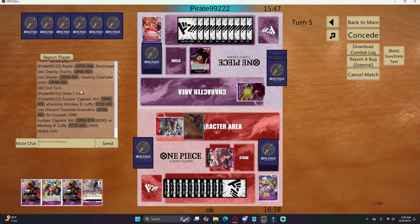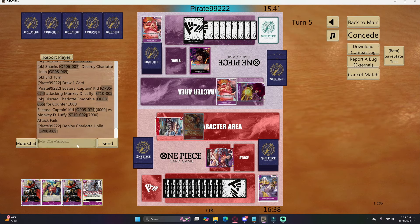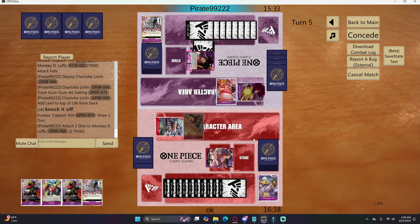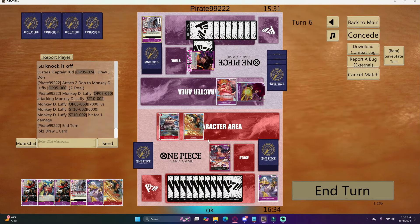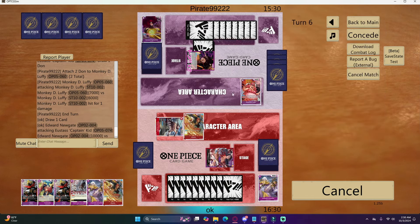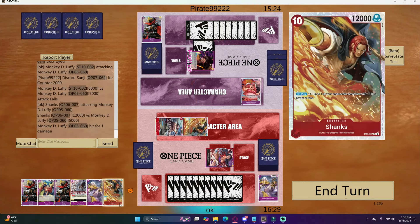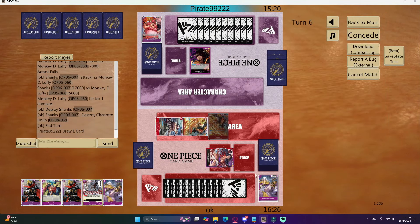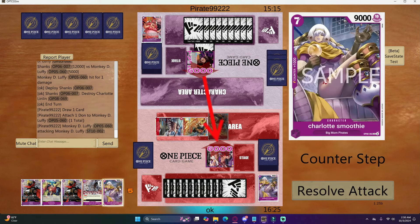He swings six into my life and I counter with Smoothie since I'm going to go really tall with all three of my guys on the field. He heals again — not a fan of that. He swings seven into my life and I take it, drawing into another Shanks. I do a full board clear — swing 10 into the Kid, Kid goes down, swing six into his life. He counters, then I swing 12 which he takes, and then another Shanks popping things. I have a massive board — this is devastating.